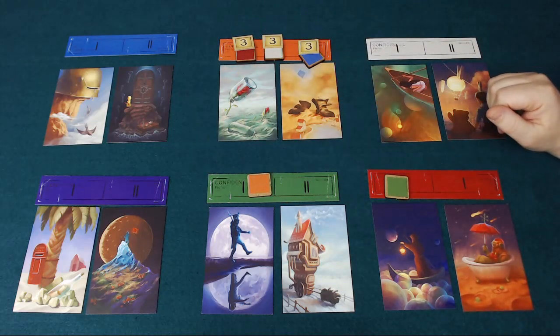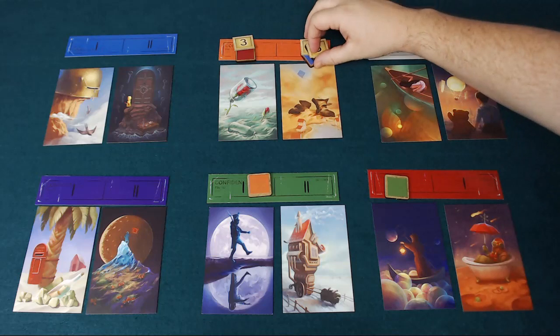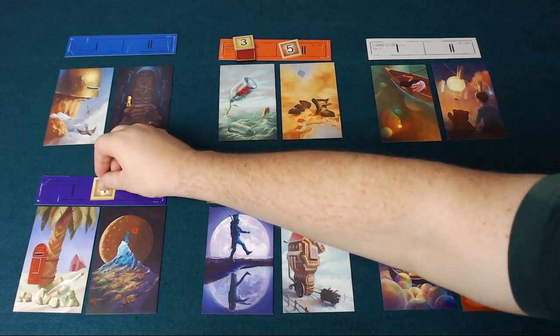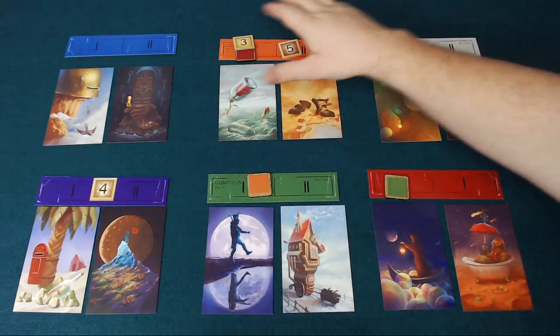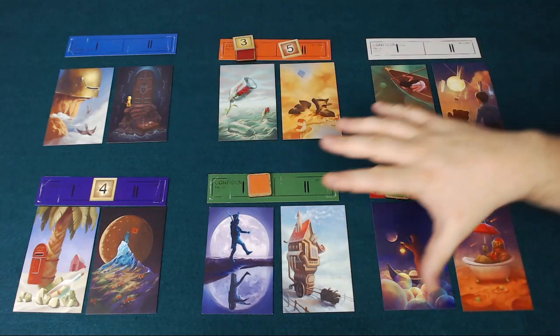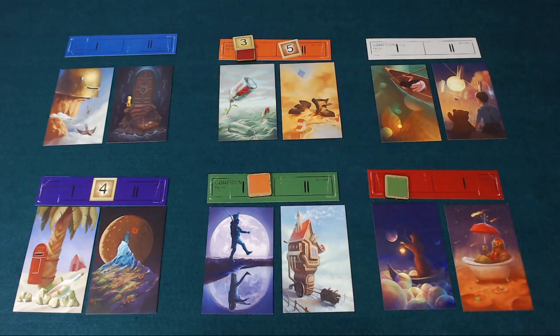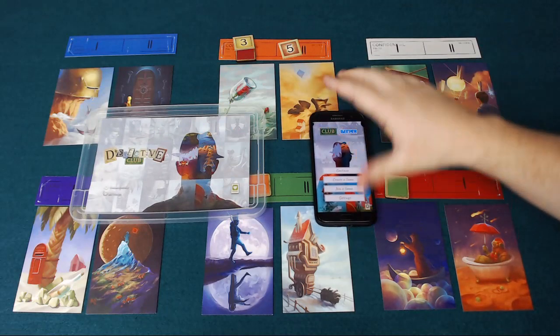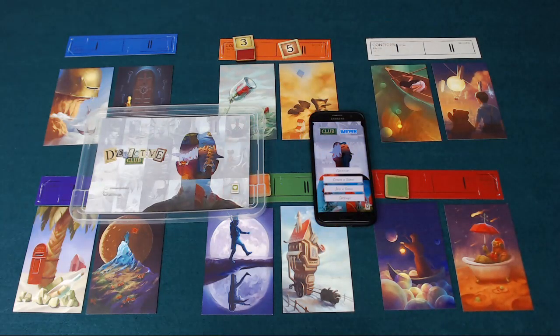We then move on and choose another active player. However, if zero or one players chose the conspirator, the conspirator scores five points, and the active player scores four points for making it easy enough for the conspirator to guess the theme. In a six to eight player game each player is the active player once; with fewer players it's twice. Whoever collects the most points wins Detective Club. There's also a companion app available to help organize and sort out timings.